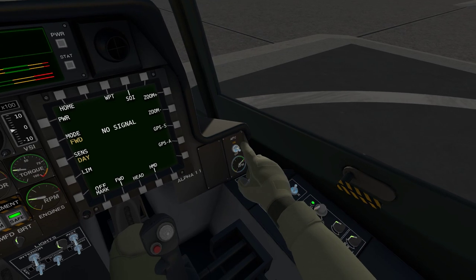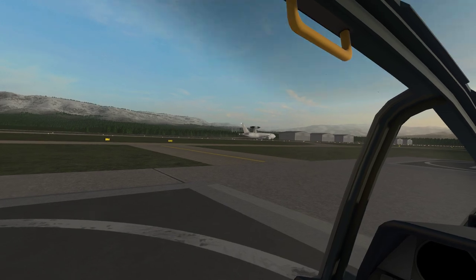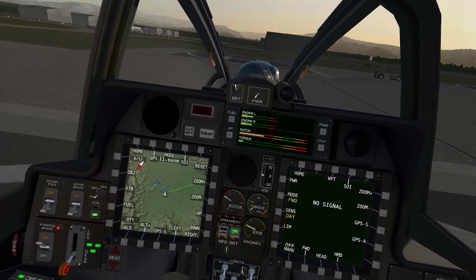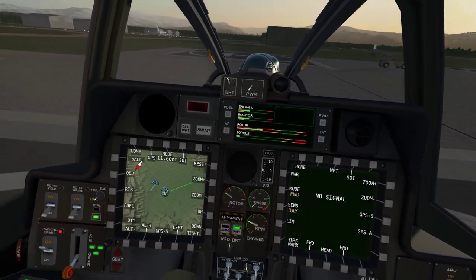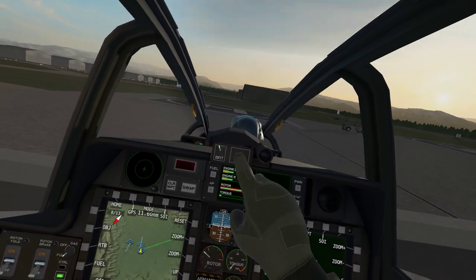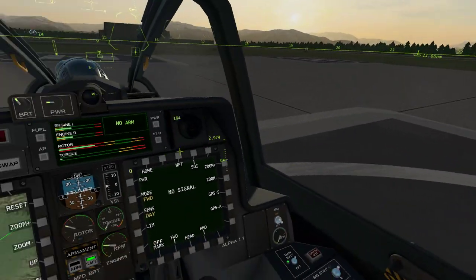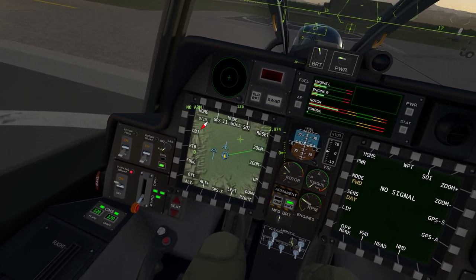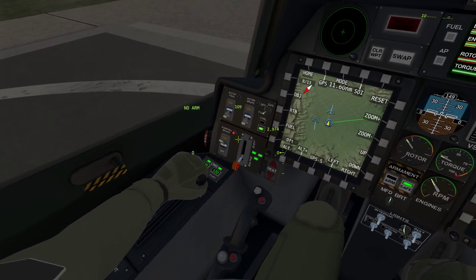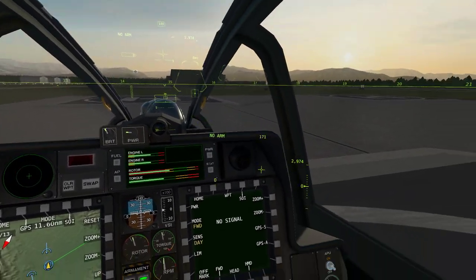Turn the APU off. AWACS is going out there on the runway. Rotors coming up to speed now. There's no rush in this thing - more dials than I know what to do with. Let's turn the HUD on, which goes all the way around me - crazy hood. Right, let's bring it up to flight.